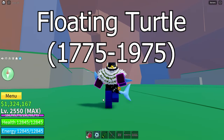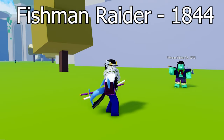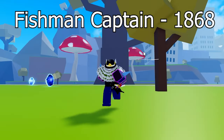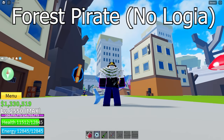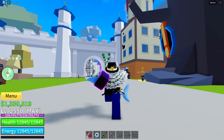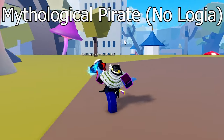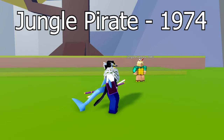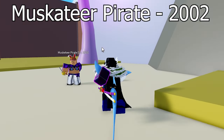Next is Floating Turtle, which has quite a few quests. The Fishman Raider — immunity at level 1844. The Fishman Captain — immunity at level 1868. The Forest Pirates have Haki, so you cannot gain immunity against them. The Mythological Pirates also have Haki, so no immunity. The Jungle Pirates — immunity at level 1974. The Musketeer Pirates — immunity at level 2002.